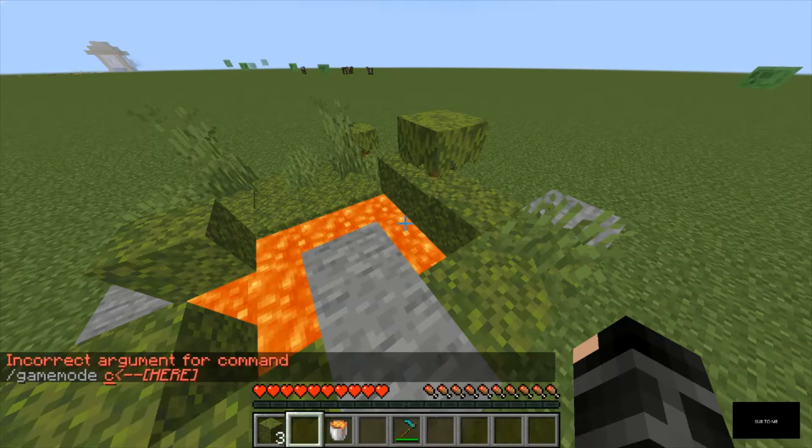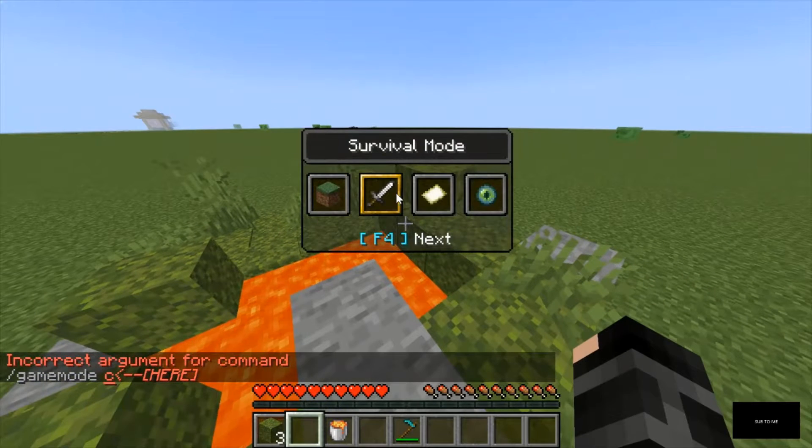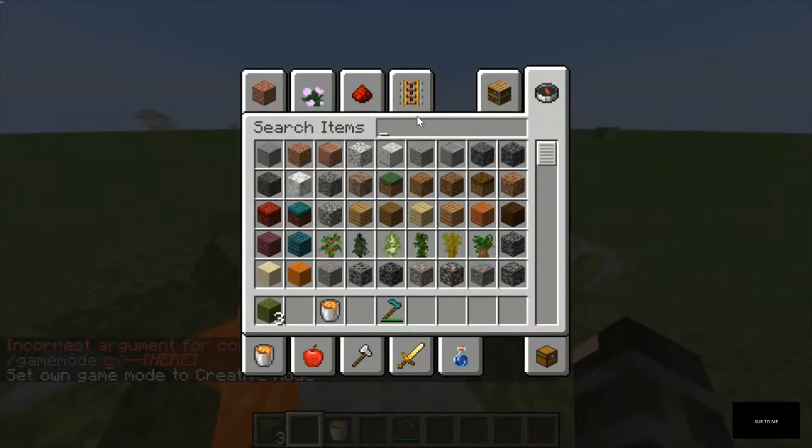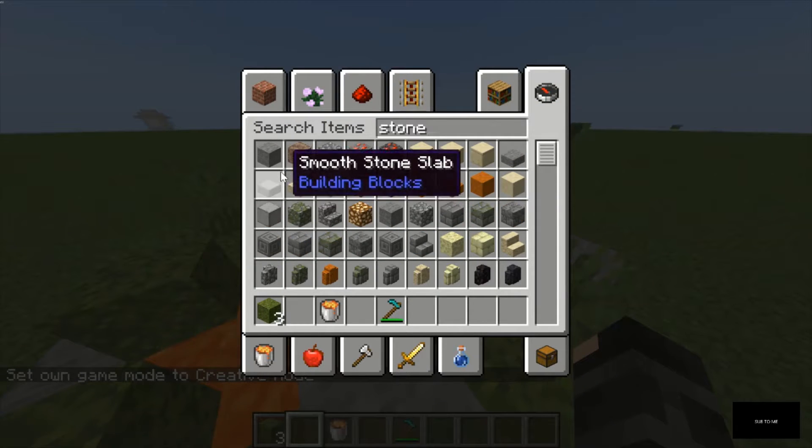I'm going to use a zombie for the demonstration. And guys, if you do F3+F4 you can switch game modes faster. I'm an idiot. I just need some stone.